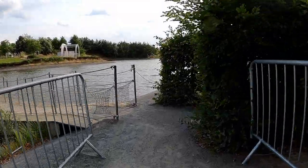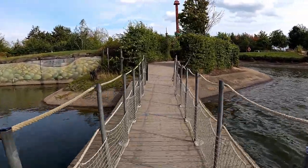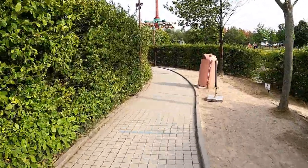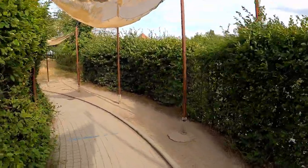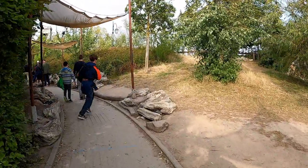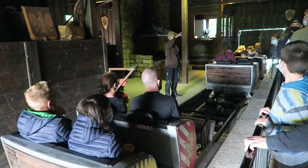The next part of the queue line is a floating bridge above the park's lagoon that sways with each step. You then reach Drakenrit Island, following a stone path with tall hedges on both sides that eventually leads to the station. If the line starts in this section of the queue line, as it did for me, you'll have to wait roughly 20 minutes. Each car seats four riders total across two rows, and on the day I visited, Drakenrit was running three cars.